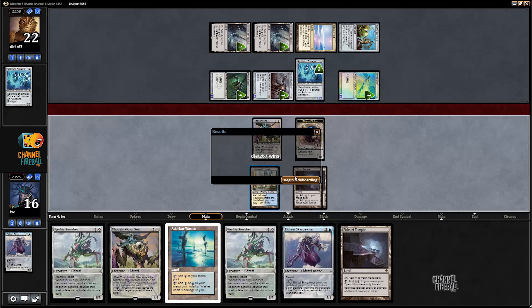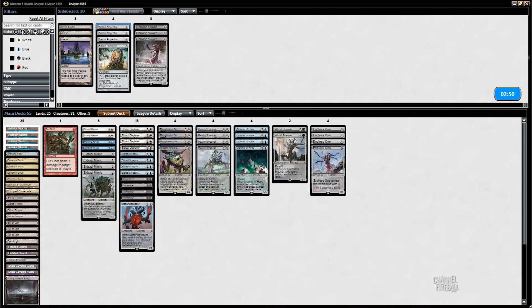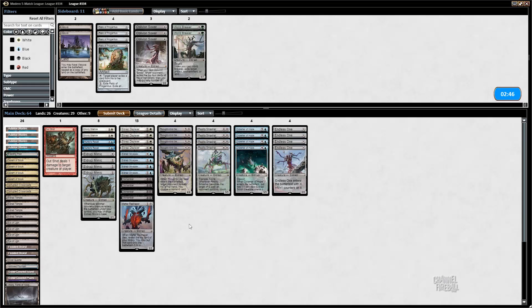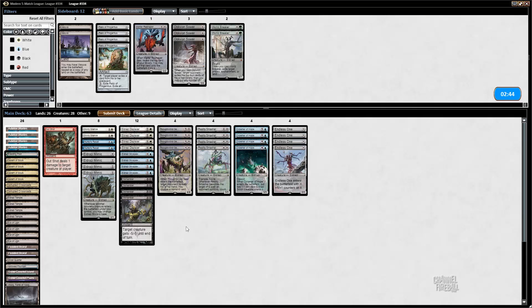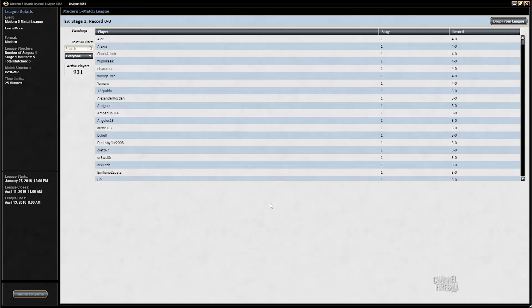Let's put in those sideboard cards and a Ghost Quarter. Take out Worldbreaker because it's slow, a Matter Reshaper comes out too. I don't really like Eldrazi Mimic all that much here. Eldrazi Displacer might be worse, but Displacer seems like it's got some interesting stuff going on, so I'm going to try it.